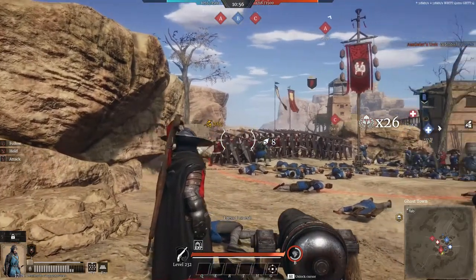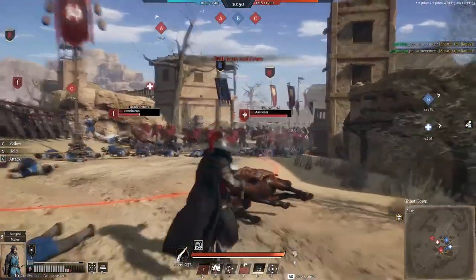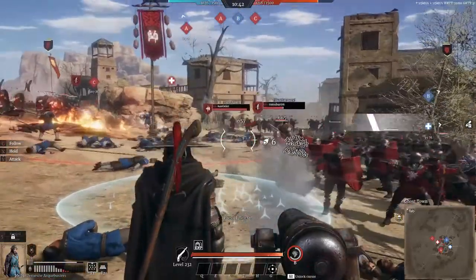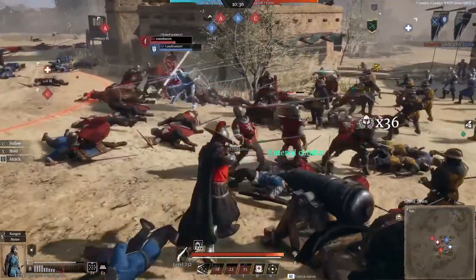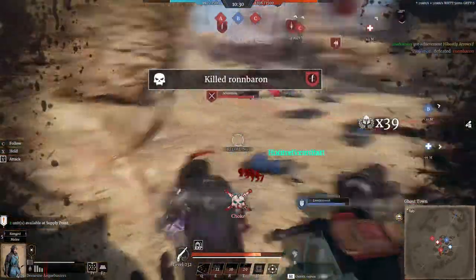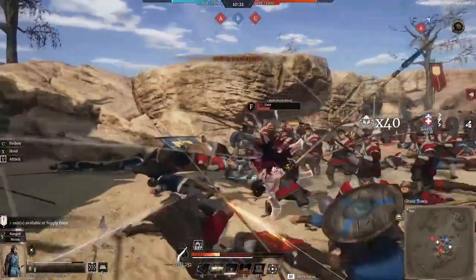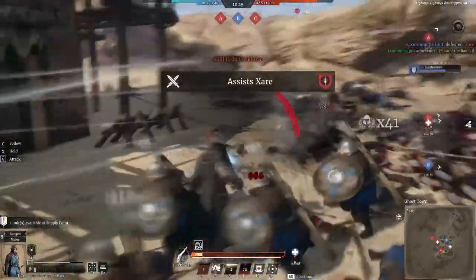They're also taking on my Arquebusiers, but at this point — oh baby! There you go, running right into my Grapeshot Cannon. Get rekt. Really nice, nicely done. This could have been another very nice shot into his face, but it didn't happen unfortunately. Uh-oh — invisible Kunoichi. Let's stay hidden. He's also running, so it's time to heal up.